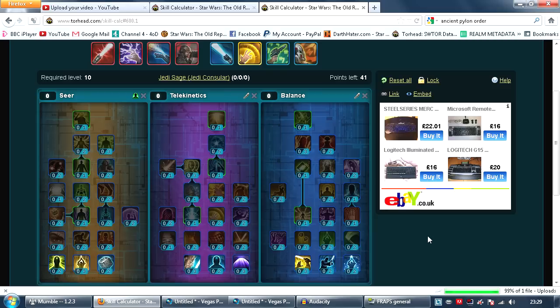The specs I'm going to be going over are 28-13 — so 28 points in balance, 13 in telekinetics — that's right, it is hybrid. And the other hybrid is 24-17, which is 24 points in balance, 17 points in telekinetics.